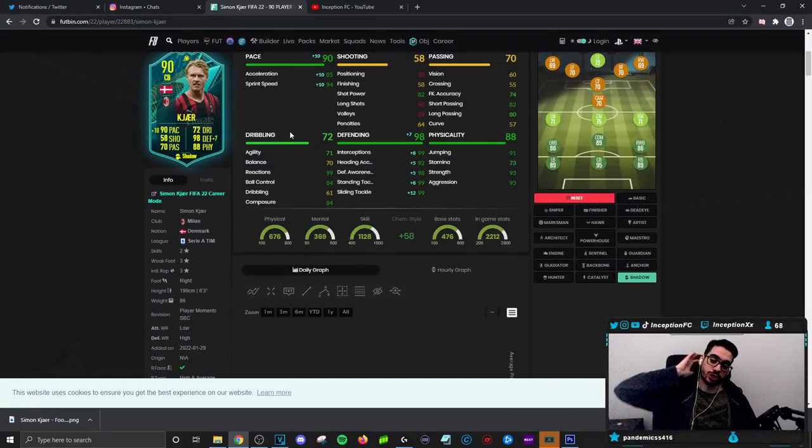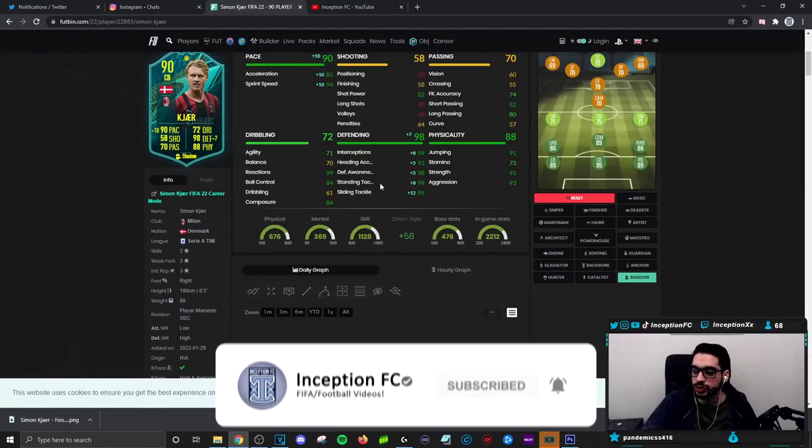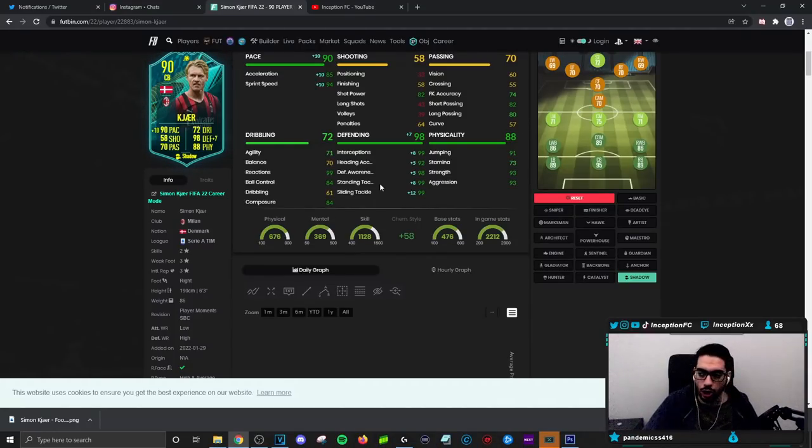Final verdict on the new Simon Kjaer card: in regards to how he performs in-game, the shadow chemistry style is going to make the most sense because you want to increase his pace as well as his defense as much as possible. What I like about Kjaer's card is that his low-high work rates compensates really well for his pace. I really hate using a center back in FIFA with pace like this but with a high-medium work rate — it's annoying to work with the pace. Because it's a low-high, he's not going to be as aggressive at defending. I overcommit situations to test out the capabilities of a card, but it's not something I'll do that often.